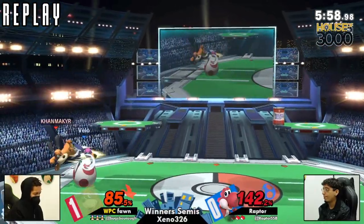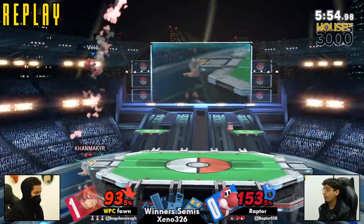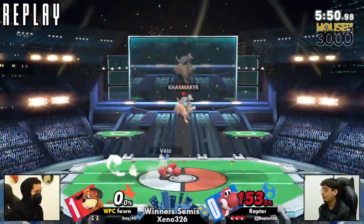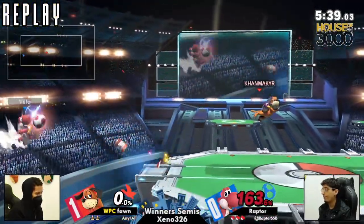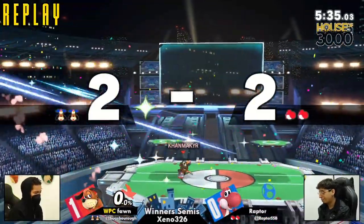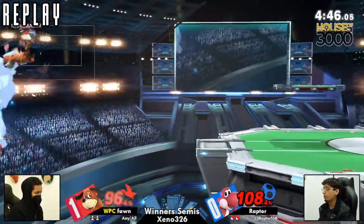That sets up Fawn going through winner's, sending Raptor into losers — which we already talked about was a little scary down there. That is Fawn moving on into winner's finals, where I believe they're fighting Mellie. That is correct — Duck Hunt versus Belmont. Very interesting. It's definitely a matchup I'm very excited to see.